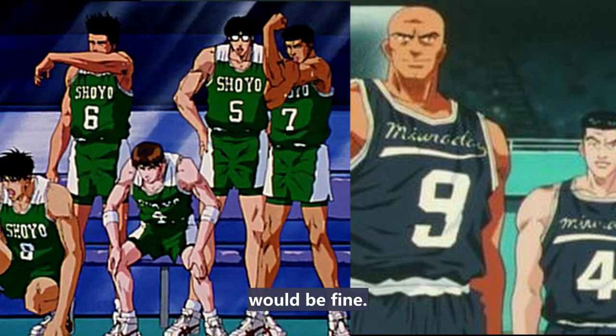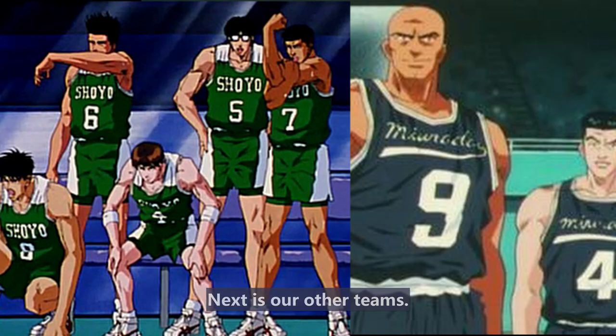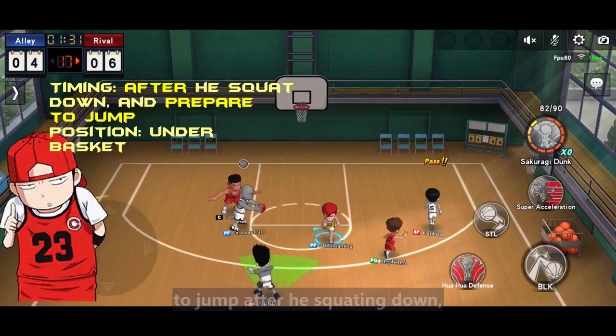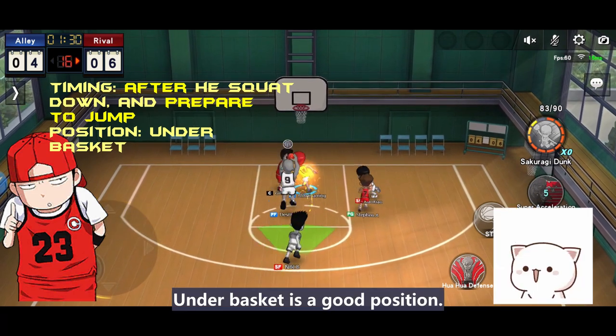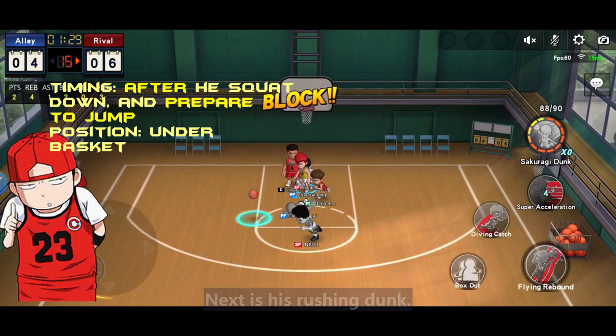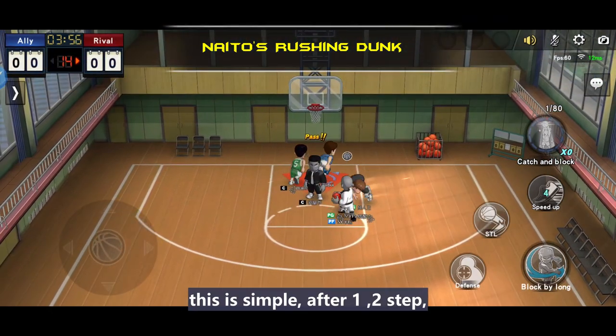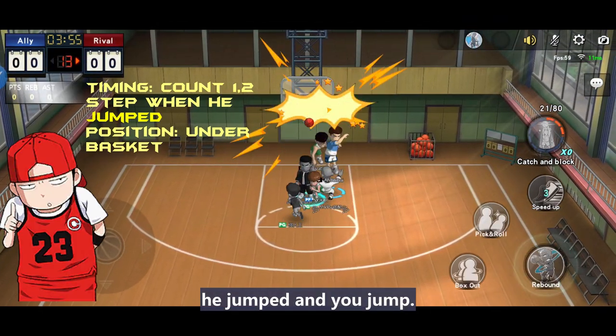Next is Ryoji's turn around shot. After he turns around, he jumps then you jump. Positioning can be around the paint area. Next are other teams. First is Naito's normal dunk — when he's preparing to jump after squatting down, then block. Under the basket is a good position.